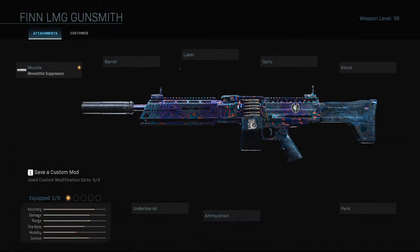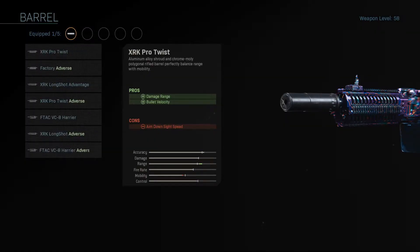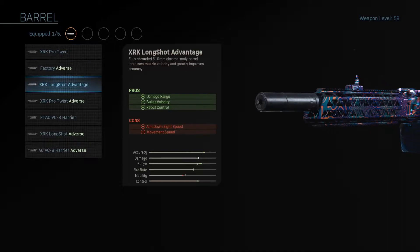Next, we're going to hop over to barrel, and as stated before, some of these have an adverse effect. Any barrel that you select that has an adverse effect is just going to make this a short-range gun, which we do not want. So the barrel we want to go with is the XRK Longshot Advantage. This will increase our damage range, our bullet velocity, and our recoil control.